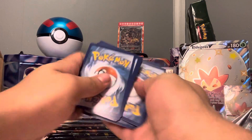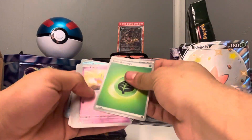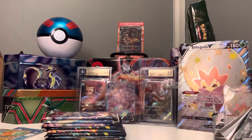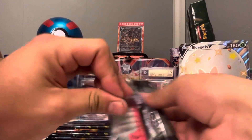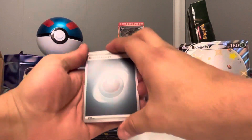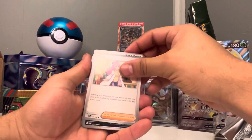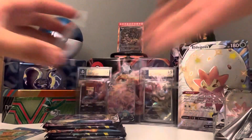One, two, three, four — oh I definitely did that wrong, sorry guys. Okay, one to the front, not four. Here we go again, one to the front. Got that basic energy, Girafarig, Misdreavus, Pawniard, Wiglett, Misdreavus, Maraschino, Spiritomb, Spiritomb, Tinkatink, Bruxish, and a Hawlucha. Nice, nice!